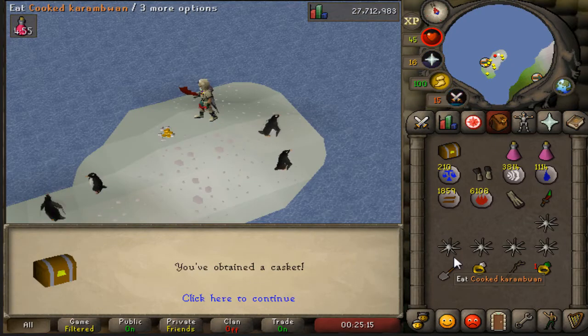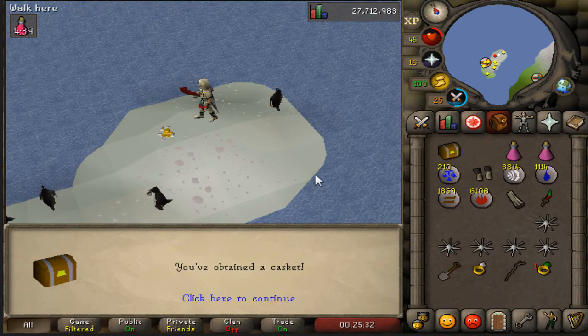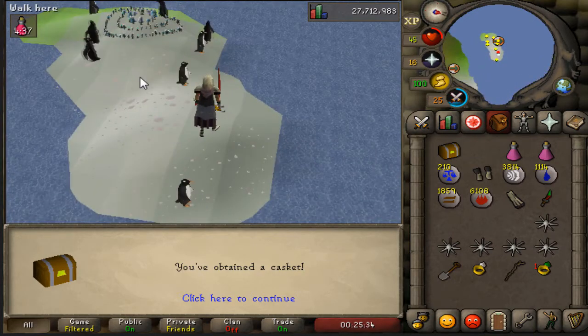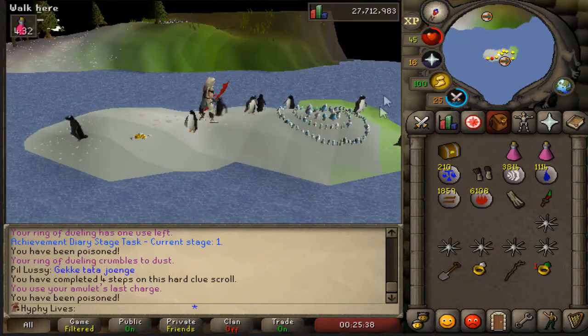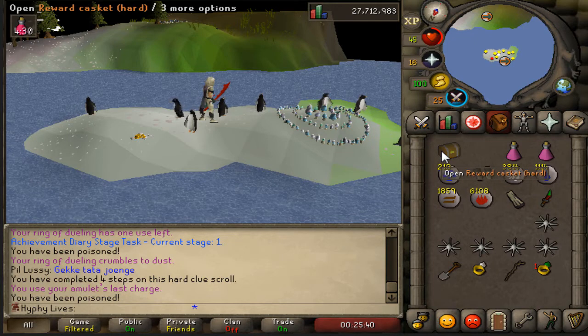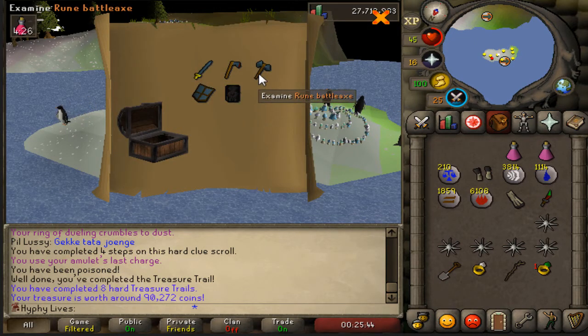We've got a hard clue casket from the Banshees. One thing interesting about this one — I thought this clue was done for when I saw the coordinate clue starting with a 23. But I decided to take a peek and it ended up being on a small penguin island beside Miscellania, which I didn't even know existed, accessible right here with this fairy ring. Hard clue result: Black Dragonhide body — I wish it was the chaps. Aside from that, just standard alchables.